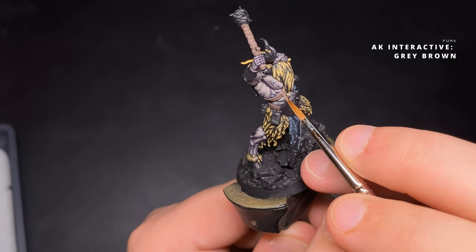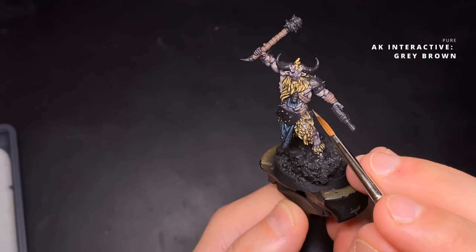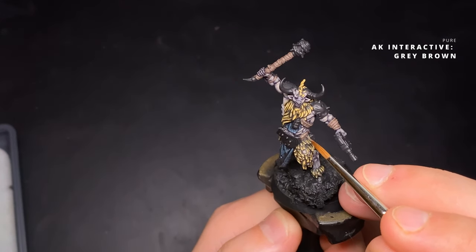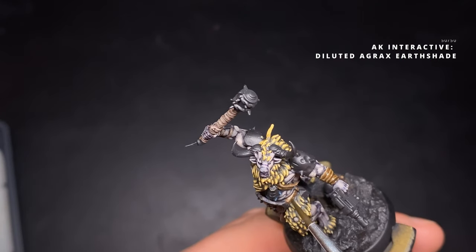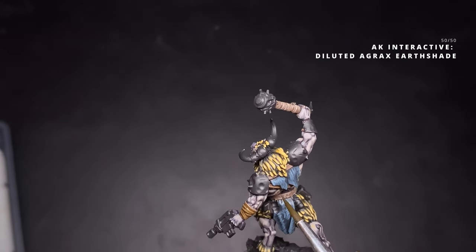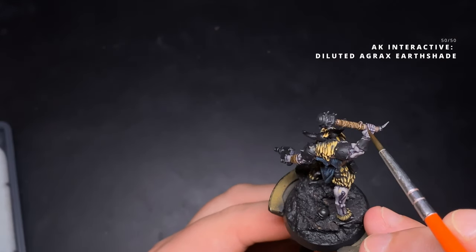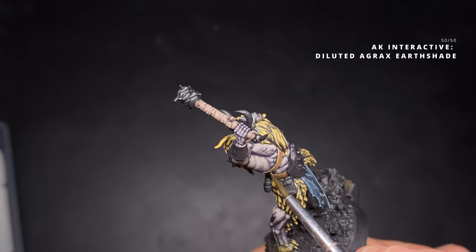I apply pure Grey Brown onto the edges of all the leather pieces with a slightly scratchy motion. With leather, you want it to look a little aged and weathered — reference photos can be really useful here. Finally I add Agrax Earthshade diluted about 50-50 with water all over the leather pieces, which really ties all those tones together.